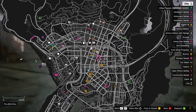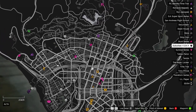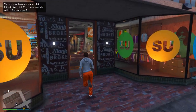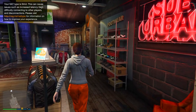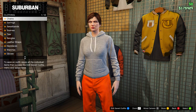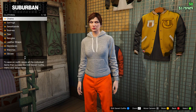Once you load in, check if you have any clothing stores. If you don't, find a new session. When you load in this time you should notice clothing stores on the map, so head over to any one. Inside the clothing store, head to the back and go to the accessories menu — at the back right of the store — and take off any accessories that came with the outfit, such as earrings.